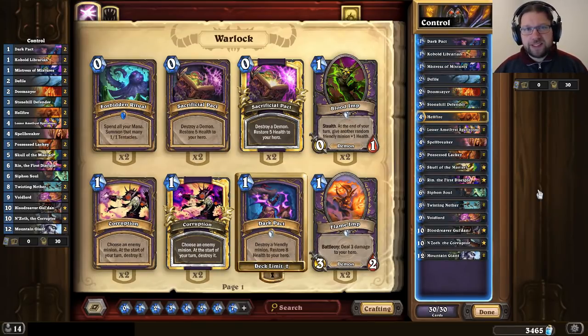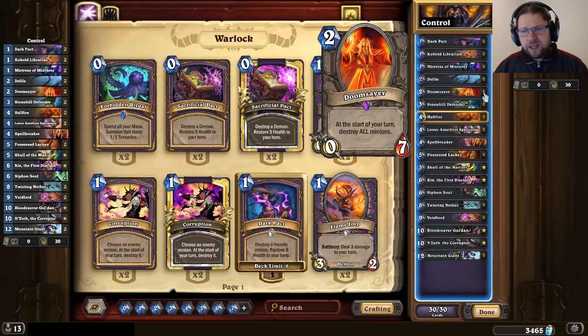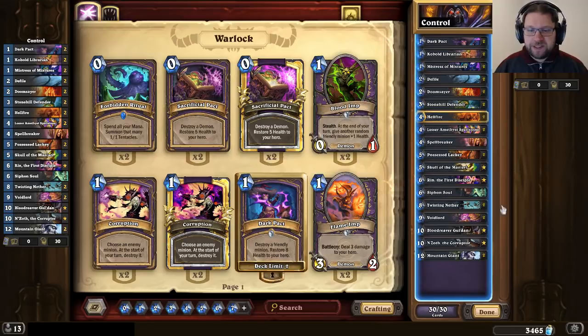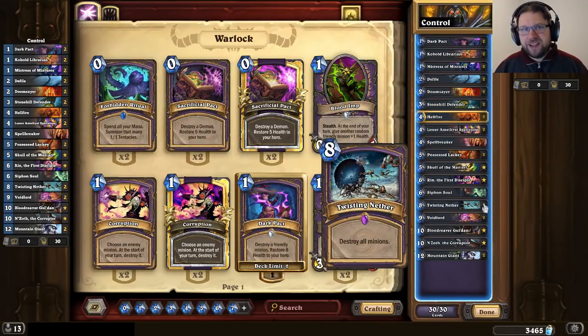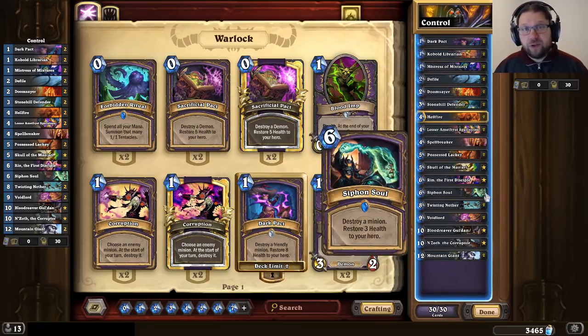This particular build has a ton of removal in it. You can do nice things with Defiles. You have a pair of Doomsayers. I like Doomsayers in the post-nerf meta again — Doomsayer was awkward in the early Kobolds and Catacombs meta when Patches still had Charge, but now Doomsayer is a lot better and really able to clean up those early boards. The deck also has Hellfires as an additional AoE piece, and two copies of Twisting Nether which just crush everything. There's also single target removal with the Spellstones and a single copy of Siphon Soul.